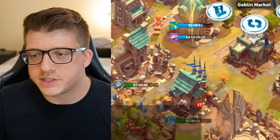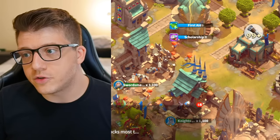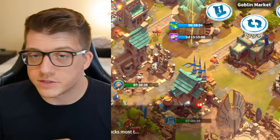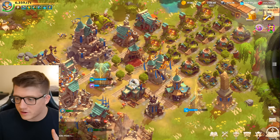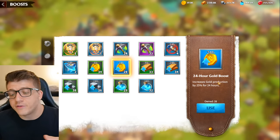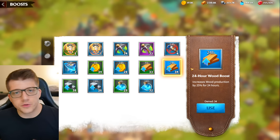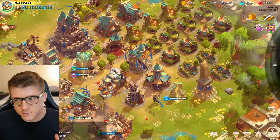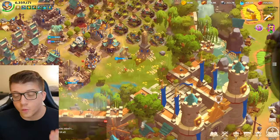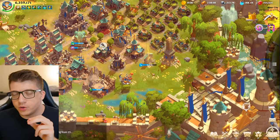At certain building levels, resource boosts produce more than they cost from the goblin market, so always buy them for resources, never for gems. Keep them active at all times — I have 8-hour ones up now but 24-hour ones also exist. At daily reset, go ahead and use your 24-hour gold boost, wood boost, and so on. You always want as many resources as possible because progressing to 1 million power costs a lot, especially for things like your wall.